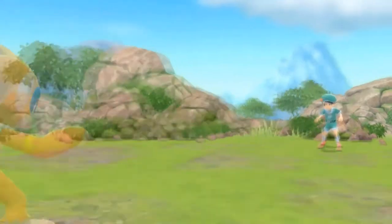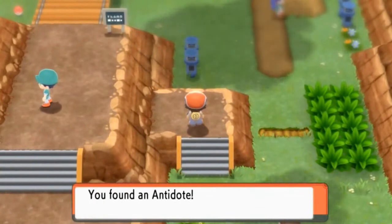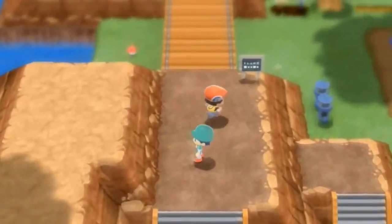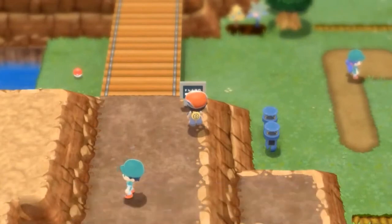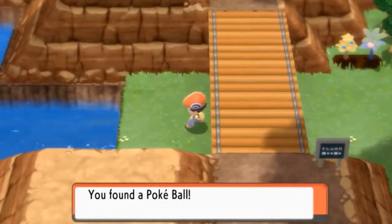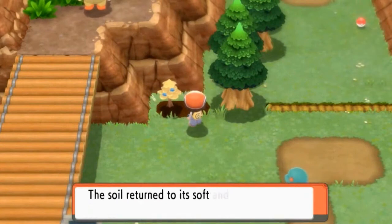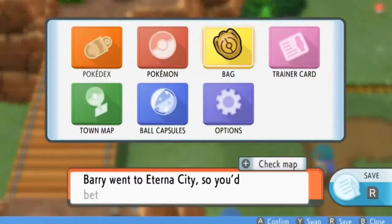Going downstairs — there might be some items. Found ourselves an Antidote. Talking to a trainer: he says items placed in your bag are automatically sorted to the appropriate pockets — very convenient, a trainer's best friend. Grabbing items before getting caught — we got ourselves a Pokeball. Grabbed two Pecha Berries and two Oran Berries that we could probably use.